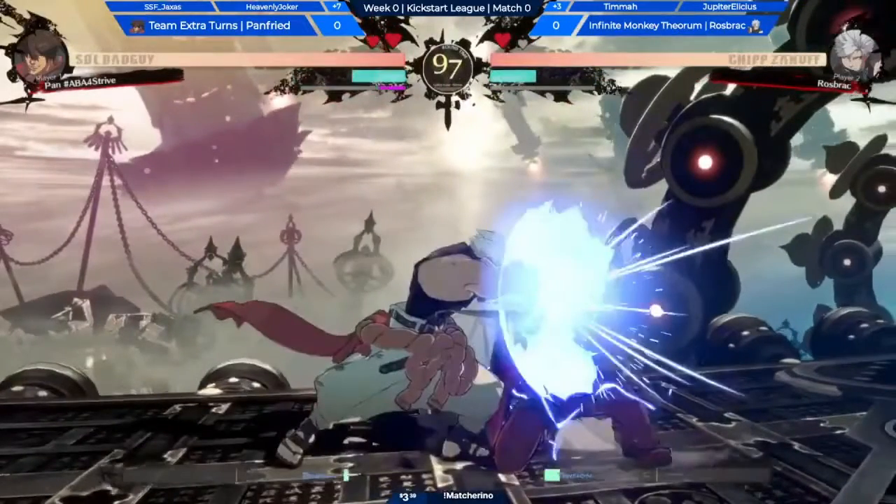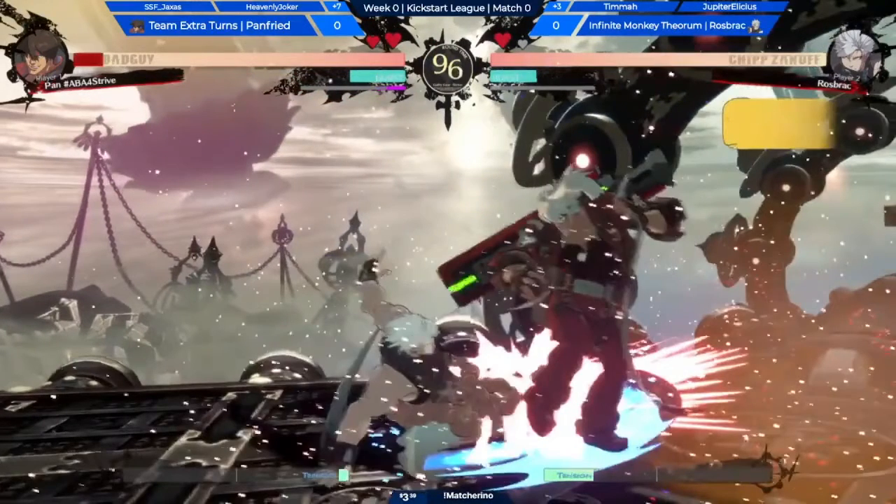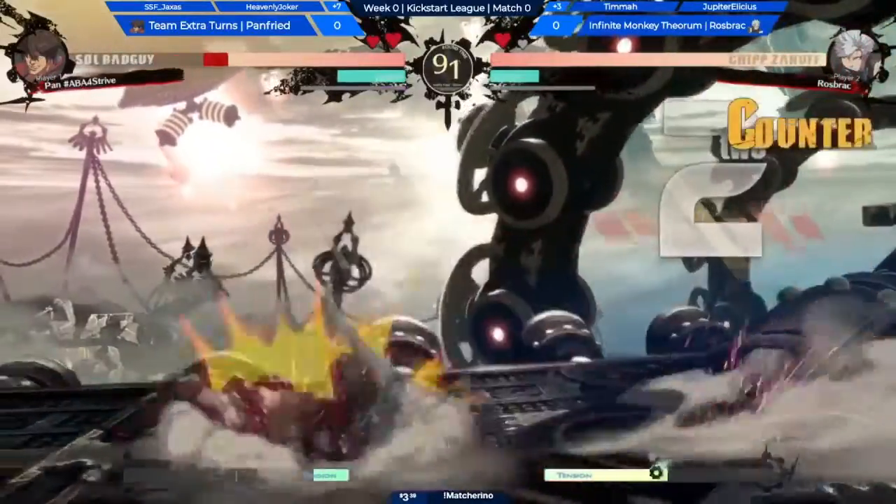Here's another good example of a pressure string: close slash, far slash into the first hit of rekka. From this he can go into the overhead, which crushes lows, is an overhead, and is massively unsafe on block. Or the low — he can do it immediately if he thinks you're trying to stand block the overhead early. He can do the low at a very slight delay, which will catch you trying to fuzzy jump out of this situation. Or he can do delayed low if, like here, he probably thought you were going to mash against the overhead — and it'll counter hit, which he can get some pretty solid damage off of. Definitely watch out for that.